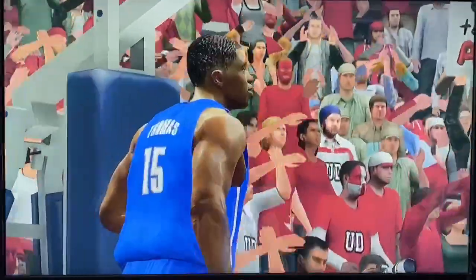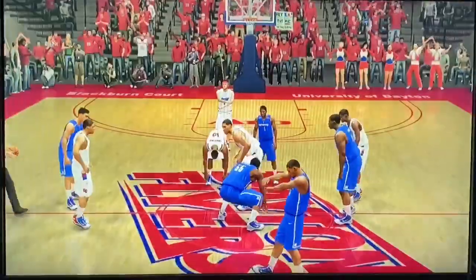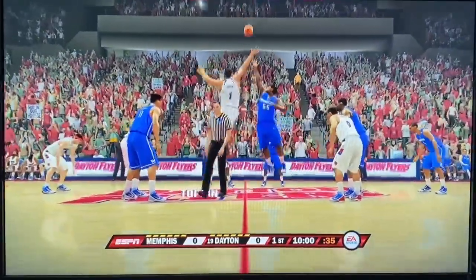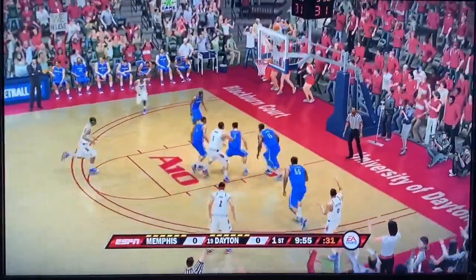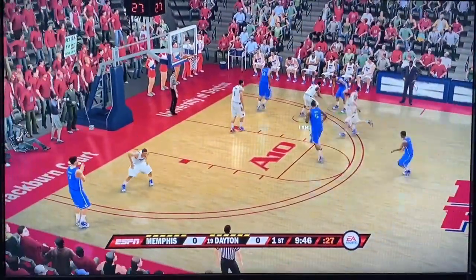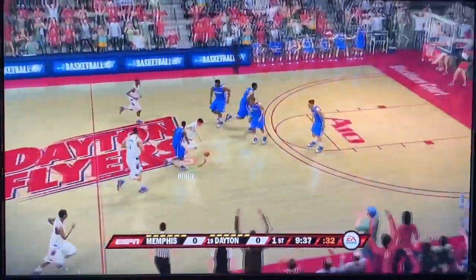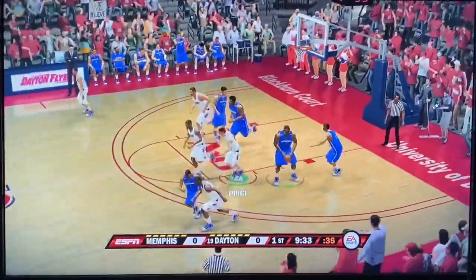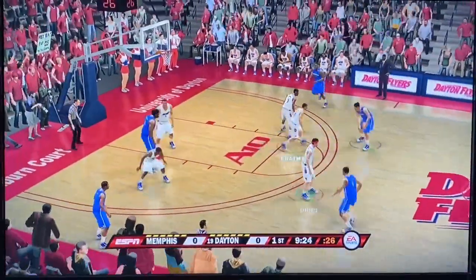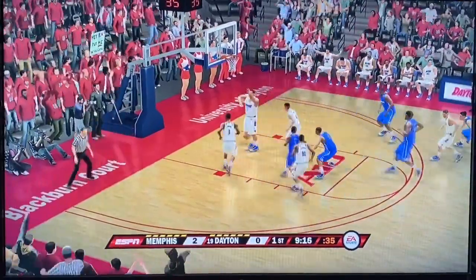We have the starting lineups for Memphis and Dayton. Precious Achiuwa versus Obi Toppin on the tip-off — and we win the tip. Opening possession goes to Rodney Chapman, who misses the three. I thought I'd start with a splash, but it doesn't connect. Memphis also misses their first shot. I push the ball up with a crossover move, but I turn the ball over. Not a pretty start for either team — my first stat as a Dayton Flyer is a turnover, and now Memphis uses a pick and roll to go up 2-0.